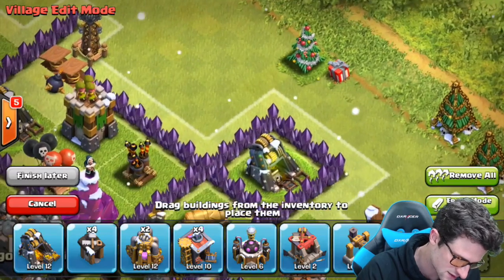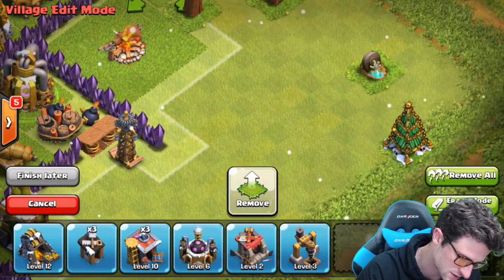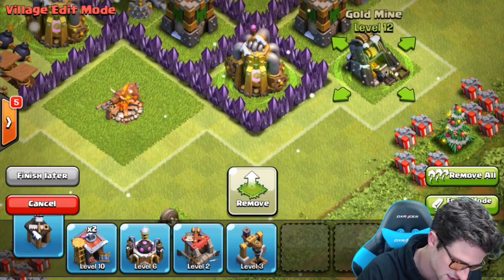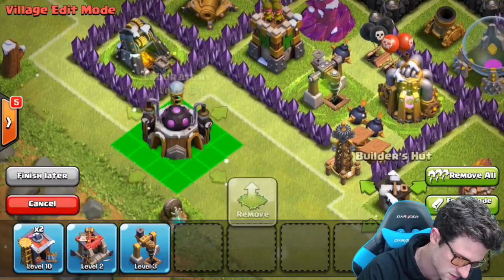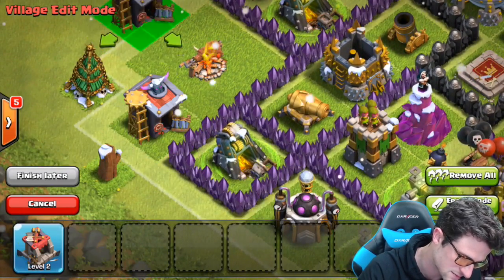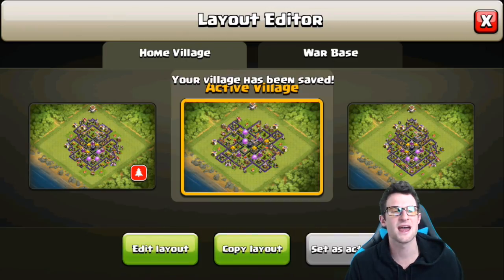Now it is time to just bring in the rest of the buildings — one and one and another one. Go ahead and throw in a builder's hut and a barrack right there. We'll throw in a builder's hut right here and a gold mine right there to kind of help protect that archer tower a little bit. Another builder hut, another builder hut. We've got our laboratory, we've got a dark elixir drill, and then we're gonna bring a barrack, and barrack, and then barrack right here as well.